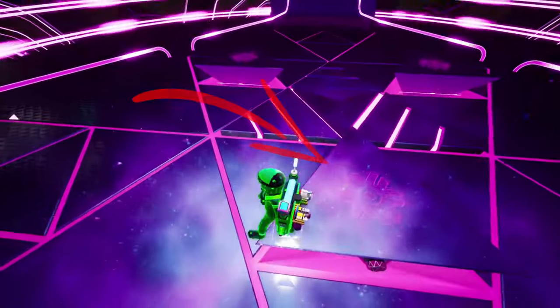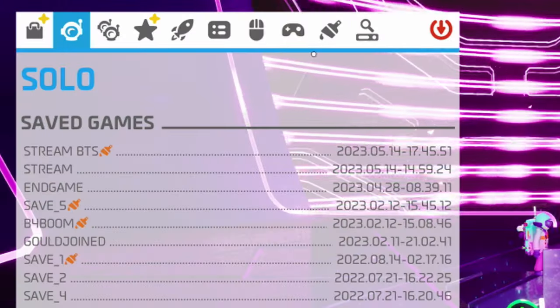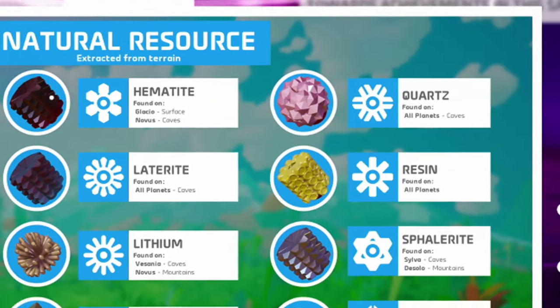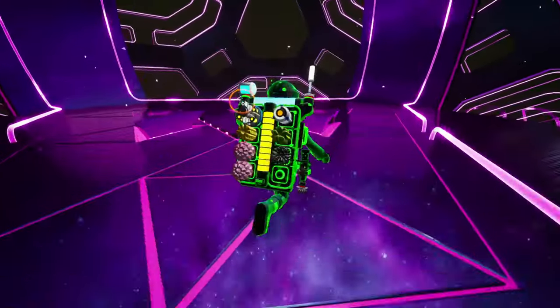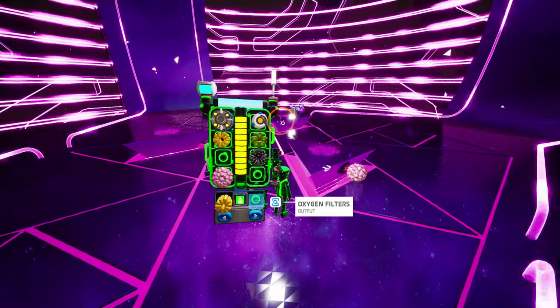Each planet's gateway engine requires a specific resource. The resource required can be identified by the marking on the engine. Check the Astropedia in the start menu to reference the markings. Be sure to bring two of each of these resources. Place one of the resources in a slot found among the three platforms and you will be rewarded with the geometric triptych.